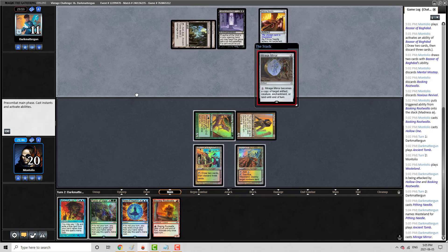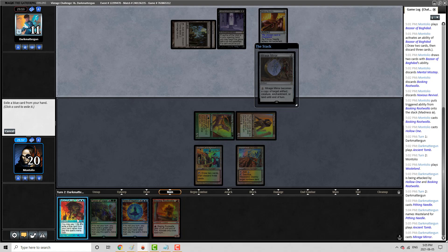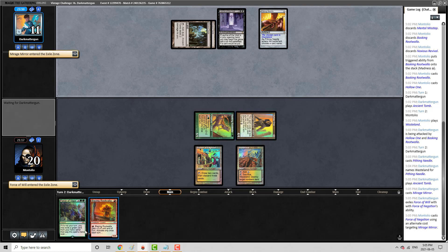Double Tomb. So they've got the Mirage Mirror. I think this is okay. I think I have to Force this. I almost let it resolve — my fear is that they can turn it into a land or something like that, and that's not ideal.